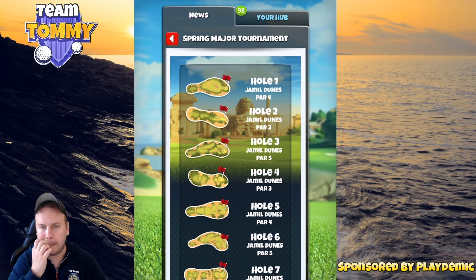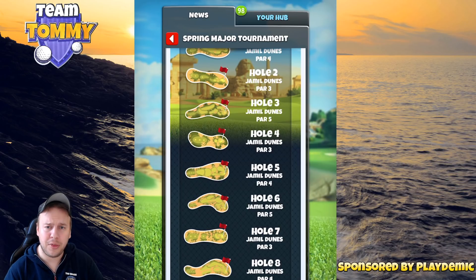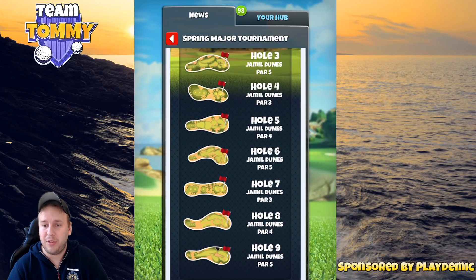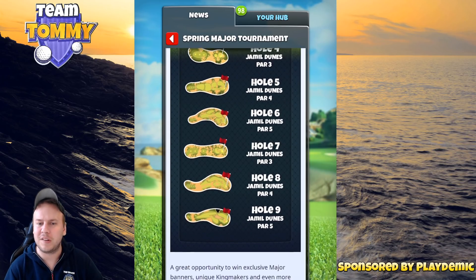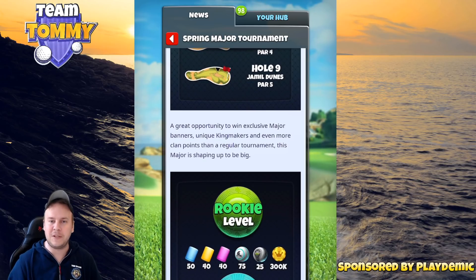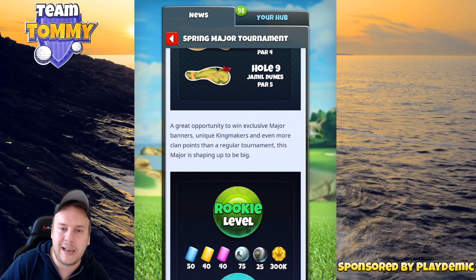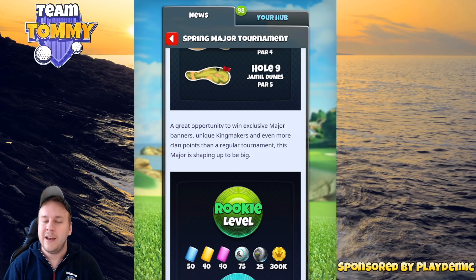We start with a par four, then a par three, then a par five — kind of the same order as normal. After that we go to a par three, par four, par five, par three, par four, par five. It's going to be super interesting to see what scores we can do here. It's a great opportunity to win exclusive major banners, unique king makers, and even more clan points than a regular tournament.